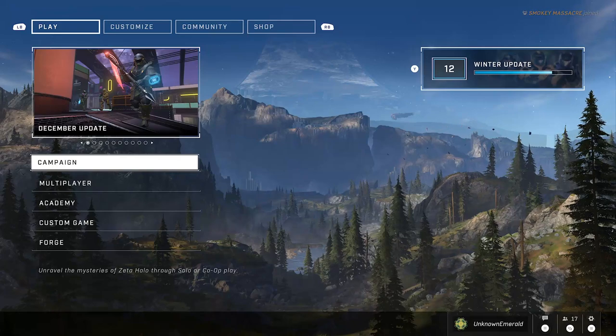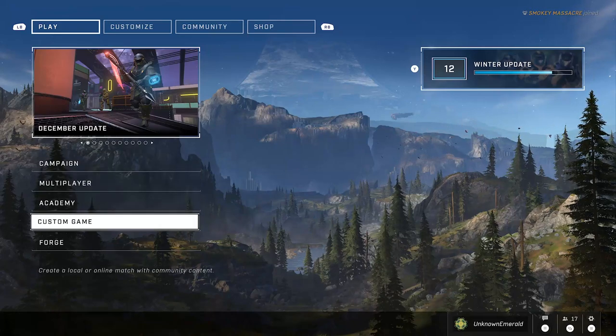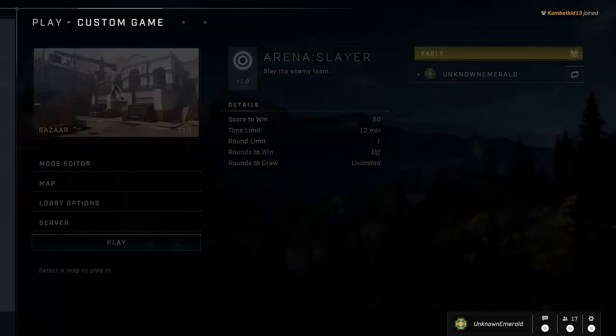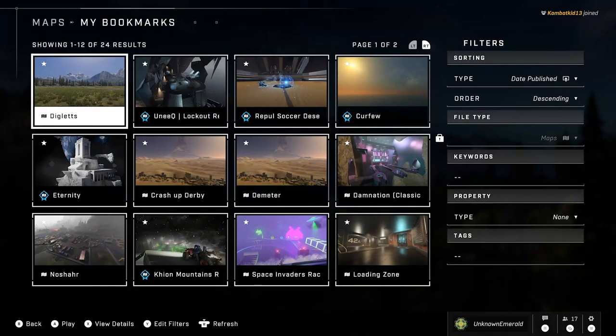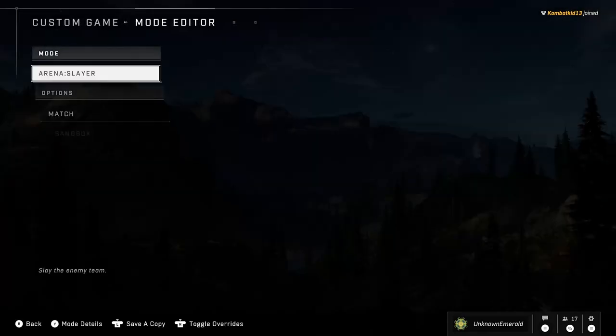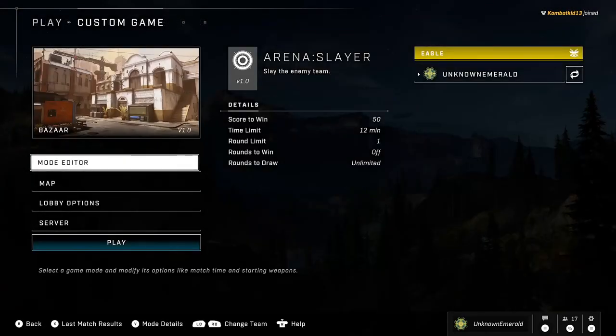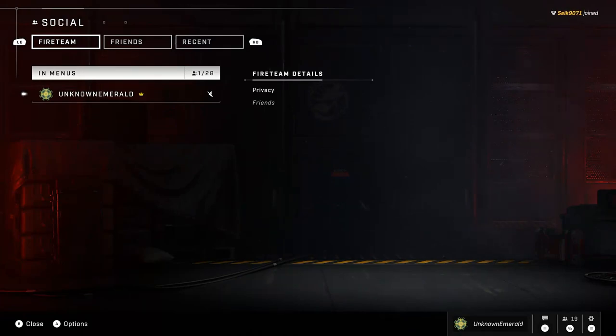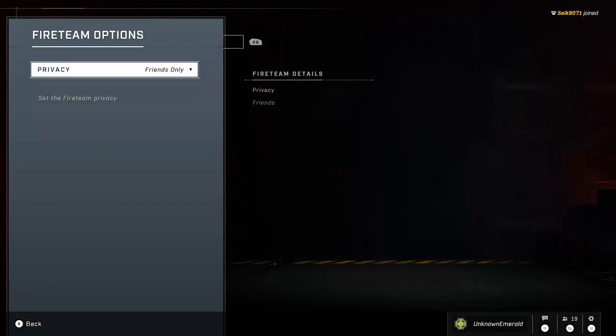So if you want to host your own Custom Games, all you have to do is go to Custom Game, go to map, choose a map — so I've got my bookmarks and my files, so I can choose a map that I have bookmarked. Then pick the game type, and you want to make sure that your privacy is on open, because if it's on friends or private then people will not be able to join. To set your privacy on open, go to your fireteam and on the menu section, click on that and here you can change your privacy.